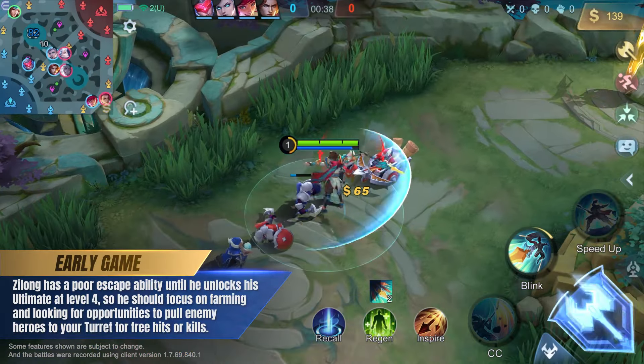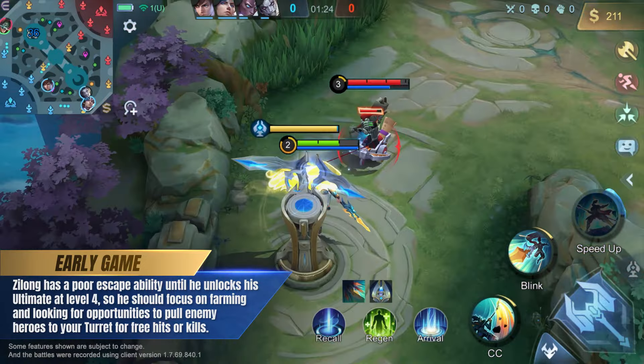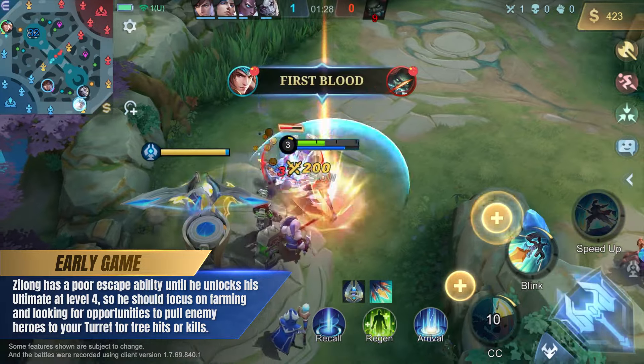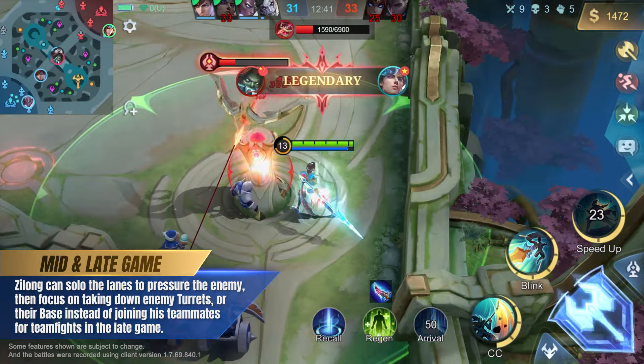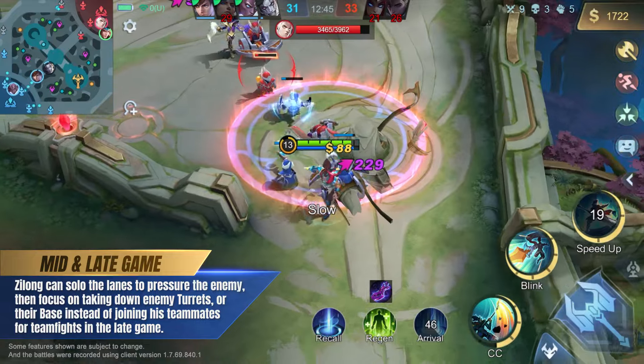Zilong has poor escaping ability before reaching level 4, so he should focus on farming and look for opportunities to pull enemy heroes to your turret for free hits or kills. In the late game, Zilong can solo the lanes to pressure the enemy, then focus on taking down enemy turrets or their base instead of joining his teammates for teamfights.